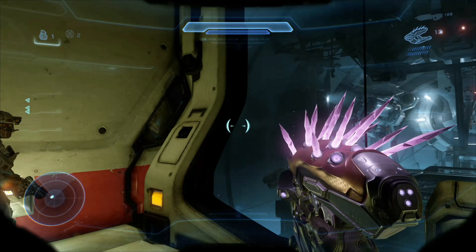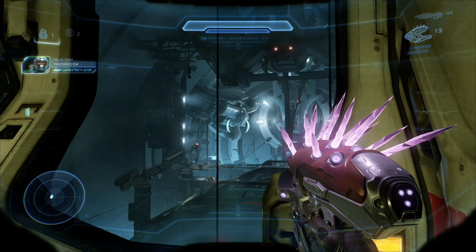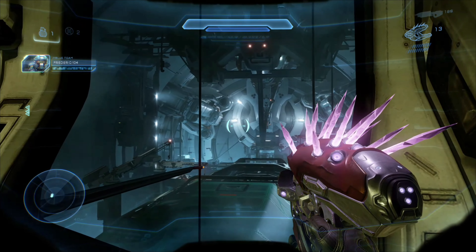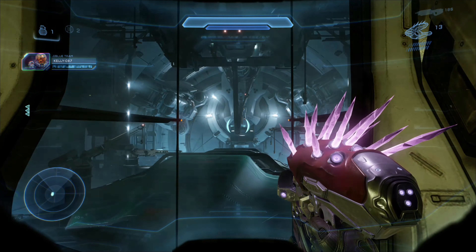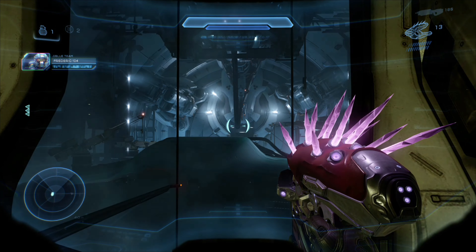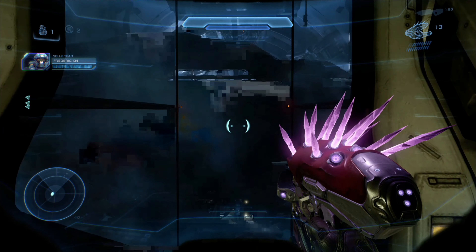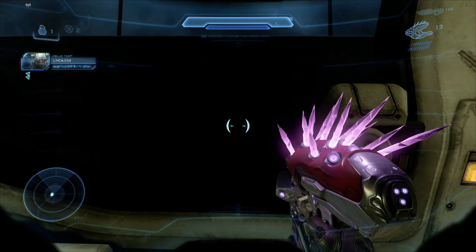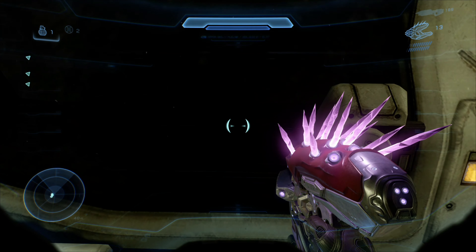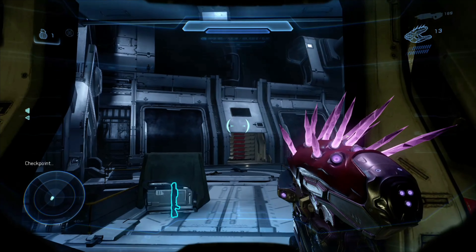Data center is just ahead. Let's go. We've got a complete set of data keys for the station. We should be able to pull down Argent Moon schematics and find a path to central control. Data set entry accepted. Access to the databanks. Grab the data and current population map.